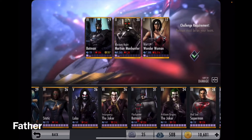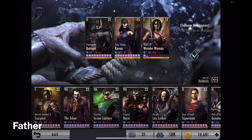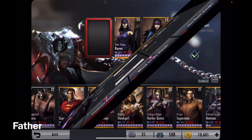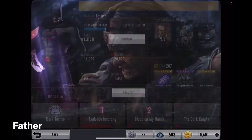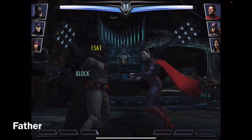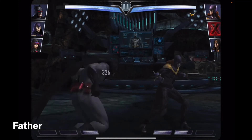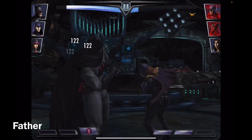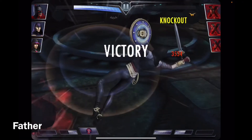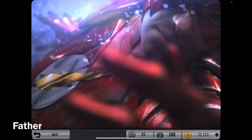Now to switch to my favorite Batman - Flashpoint Batman. I'm going to give him Teen Titans Raven and Rebirth Raven, give them the gears and start. These are the last three matches for this challenge. See how strong he is with the critical damage - he defeats them much quicker than the other Batmans. It took four hits to defeat Batgirl, three to four hits for Wonder Woman. Basically four hits for each character, which is less attacks than the other Batmans.